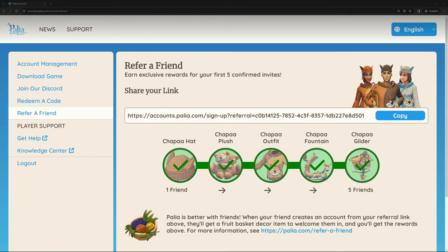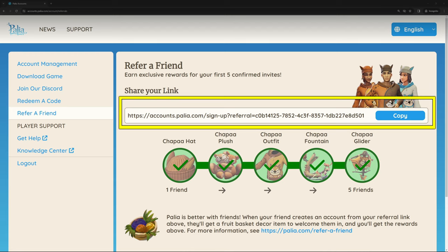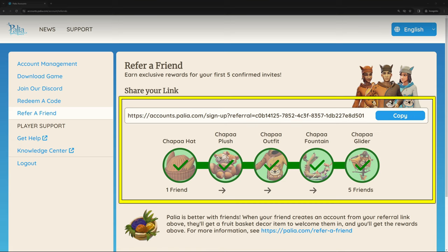Before we jump into the game, here's how the refer a friend page looks when you're logged in. Simply log into your Palea account on the official website and navigate to the refer a friend tab that shows you your referral link and your rewards progress.